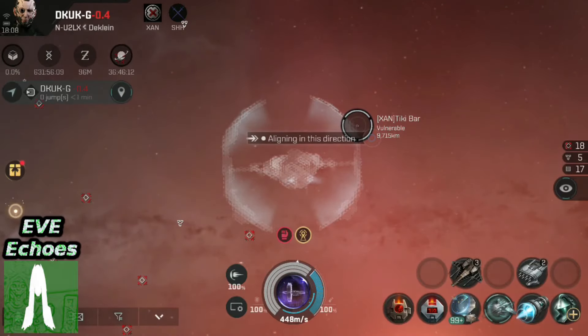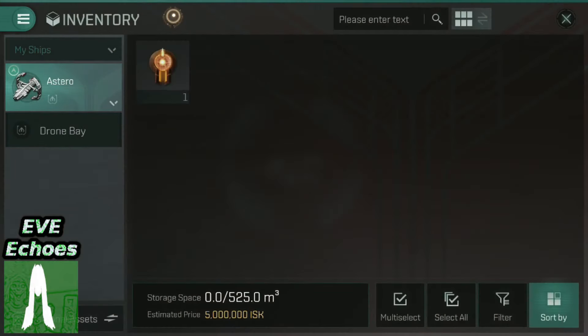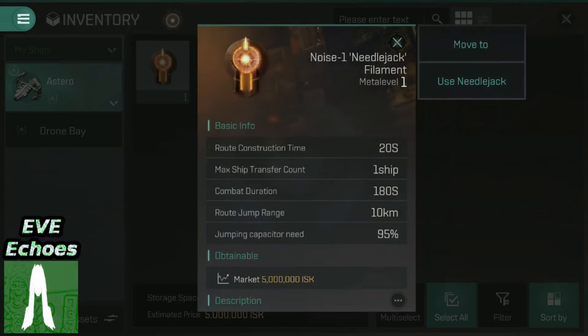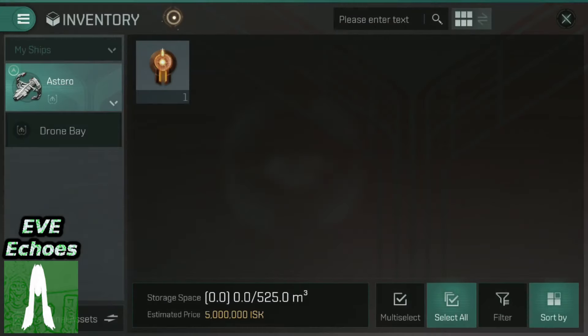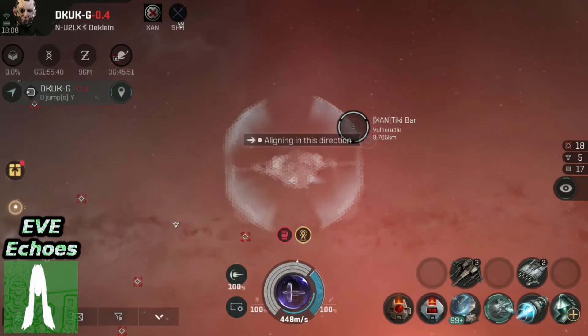So let's try one. As we'll see right now in-game, I currently have in my cargo hold one Needlejack filament, specifically the Noise 1. That's because I'm an explorer and I'm all on my own, so the Noise 1 makes the most sense. It is also the cheapest one available on the market, which makes even more sense for me.